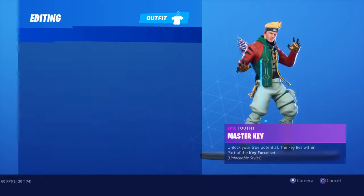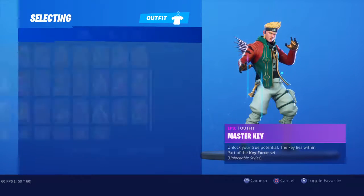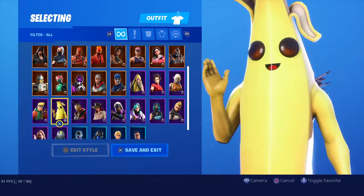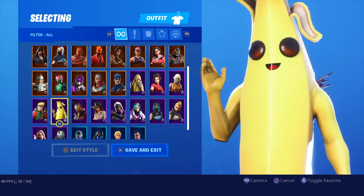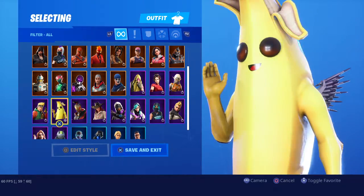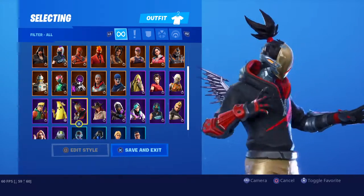We're coming towards the end of skins here. Master Key — got all these. It was Tier 87 of Season 8. Peely, one of the fan-favorites, Tier 47 of Season 8, one of the most hyped skins in the whole Battle Pass. But I don't like using it because it's one of the biggest skins.